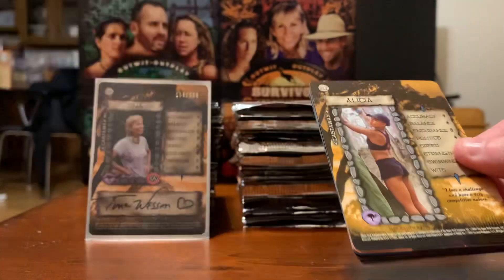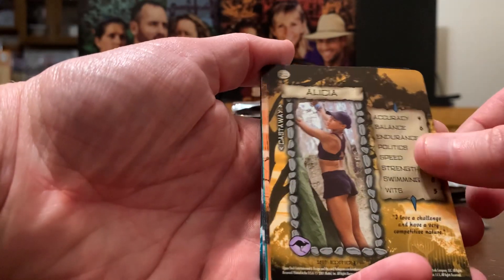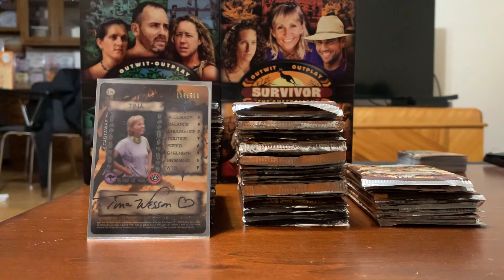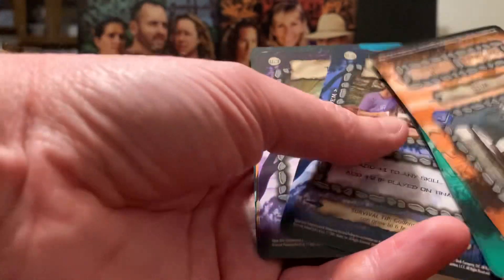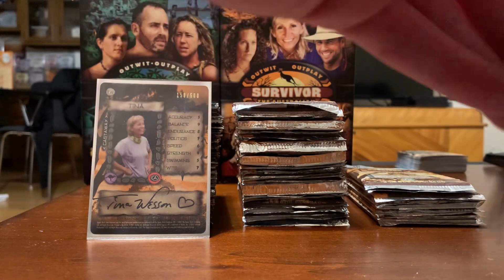We got a castaway card — there's Alicia! We needed her. Add that one to the collection. May's Boys Club, Jerry's Tortillas — there's Jerry, but yeah. Colby, Jerry, and Kell — those are the three that we still need.